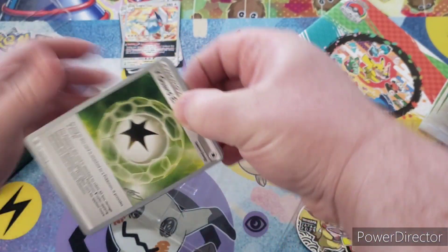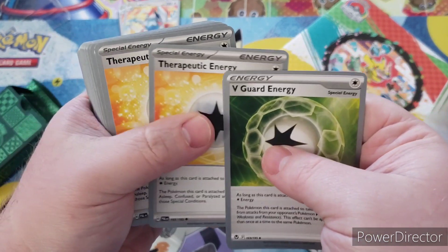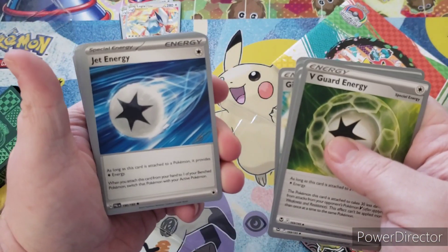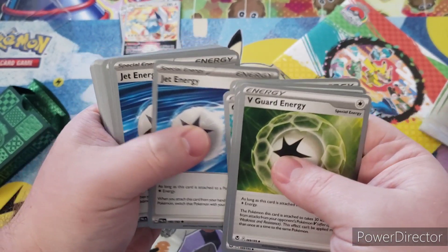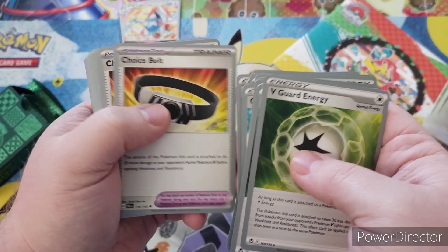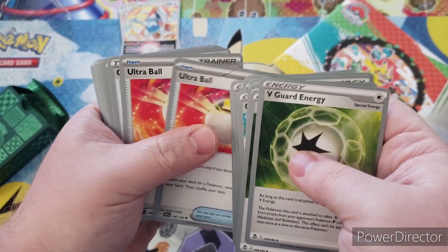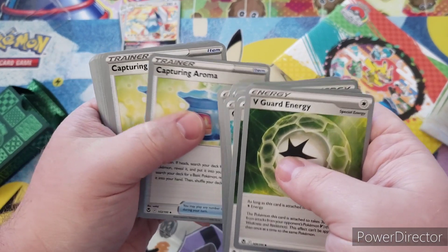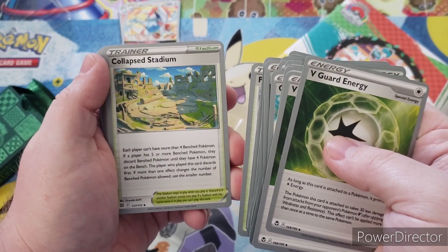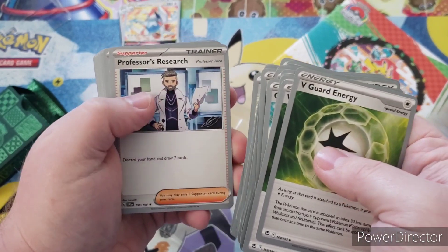We have V Guard Energy, V Guard Energy, Therapeutic Energy, Therapeutic Energy, Gift Energy, Gift Energy, Jet Energy, Jet Energy, Double Turbo Energy, Choice Belt, Nest Ball, Ultra Ball, Capturing Aroma, Path to the Peak, Collapse Stadium, Collapse Stadium, Professor Burnet, Professor's Research.